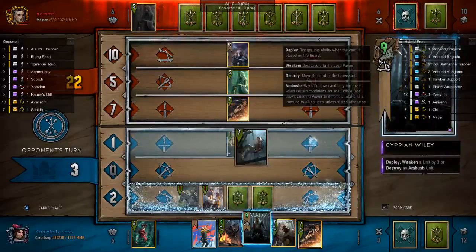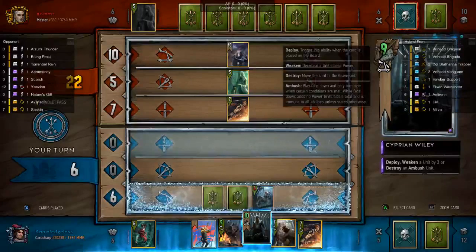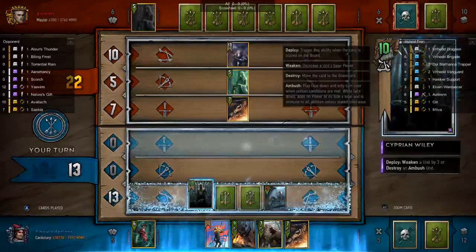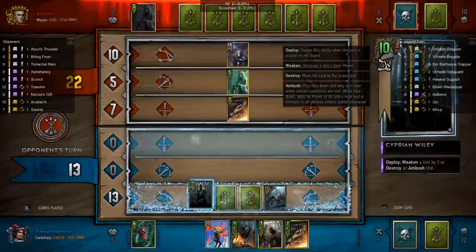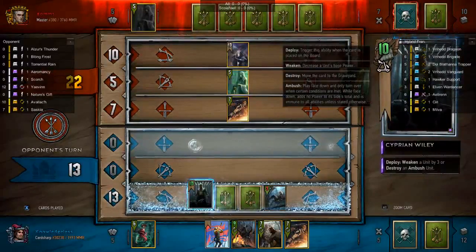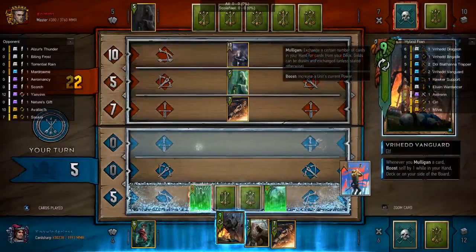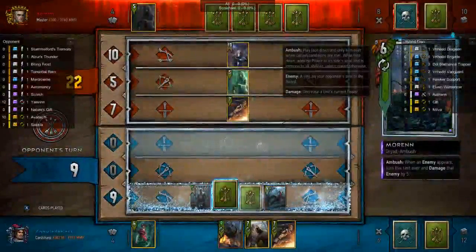My opponent uses an Azur's Thunder. Note that Wily has to hit something when it's played, and I did not know this when I played him at this point. It's going to mean I'm going to have to target one of my own units — again, this is the problem of not spending too much time thinking about your plays. Now that I have no more ambush cards in my deck I can play Wily into Isengrim, because it's just going to be a seven strength gold without too much worry. My opponent uses Spores and gets pretty good value — six points of value there. I'm going to use my Commander's Horn. You can target face down cards with Commander's Horn.